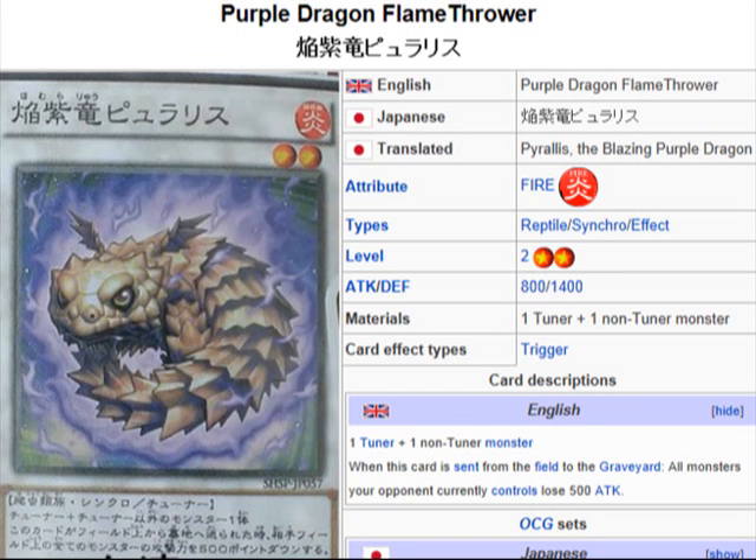Basically the same way you would get Formula Synchron on the field, you can get this guy on the field. And then if you have another Tuner face up on the field, you'll be able to Synchro Summon with this and activate that effect to lower your opponent's monsters' attack.